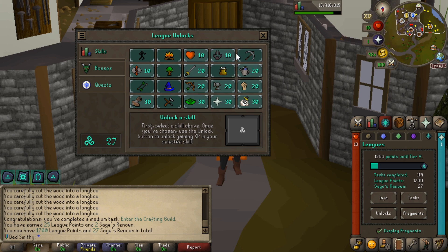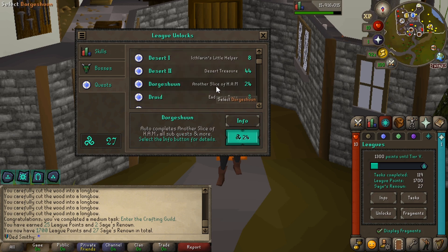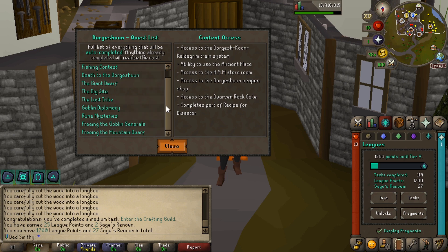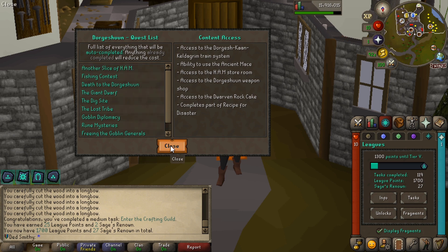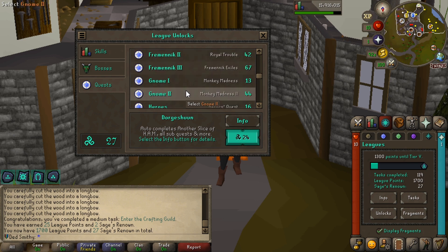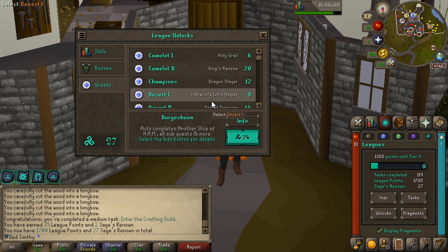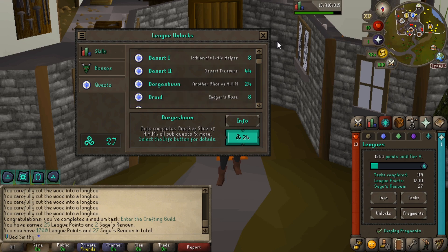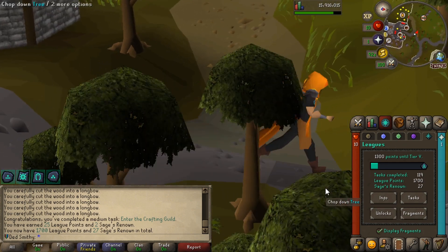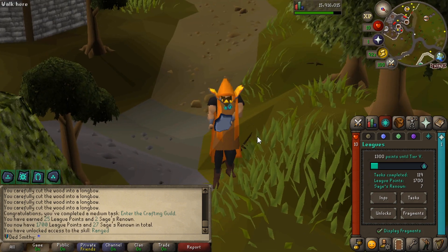Hunter is 10 points to unlock and Ranged is 20. The Dorgesh-Kaan quest costs 24 points — are you having a laugh? I want to avoid doing the quest for the bone crossbow, but I think we just have to do it. It's not very long or hard, just effort. We're going to unlock Ranged — let's get it done.